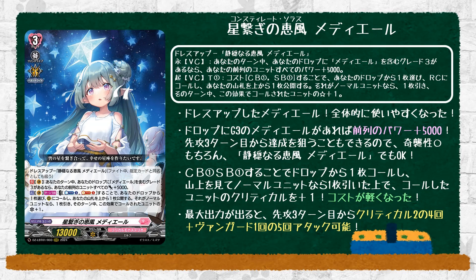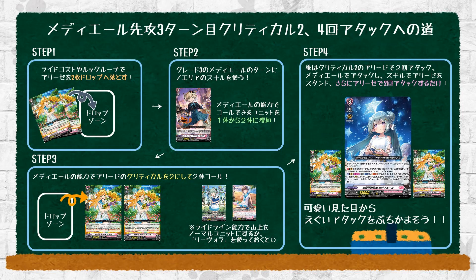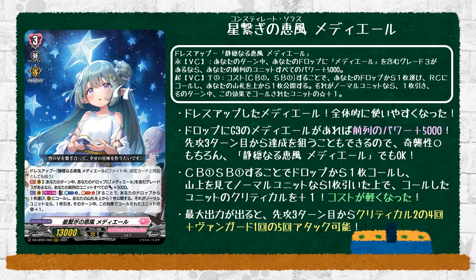This is basically straight up better than the original. The original was counterblast 2, which is quite heavy, and the condition requires you to look at the top card of your deck first before you get the call. Depending on type, you get an extra bonus like the extra crit, but this version gives you a draw and extra power compared to the original that doesn't. There's also a soulblast, so it can fill up your drop zone by default. Overall, this is much better because it's less costly with some extra abilities. They showed a combo where you could call two units instead of one for Medeo's ability and give all called units an extra crit — and if it's the re-standing rearguard one, it's basically four attacks with extra crits.